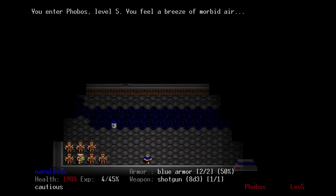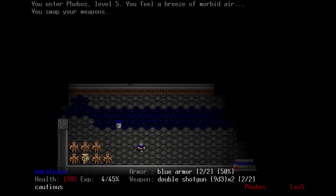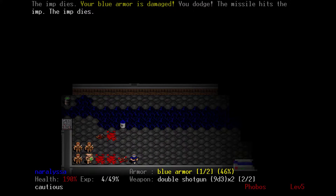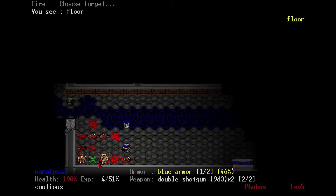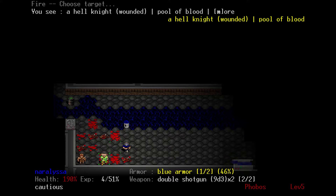I'll explain what that R2-D2 looking thing is in a minute. First order of the day: change to double-barrel shotgun and move in. Why all those imps died is because both the imps and this bigger guy — a hell knight — when they throw their projectile attacks, whatever their projectile attacks hit does blast radius damage.